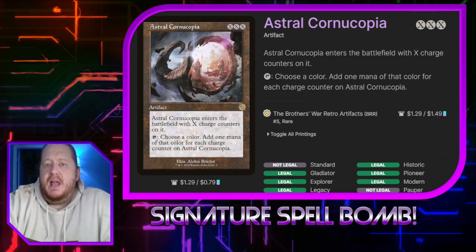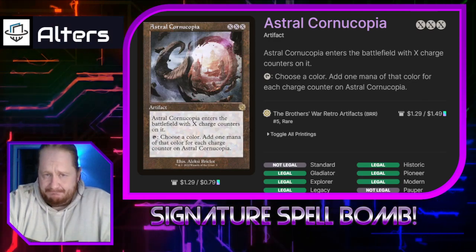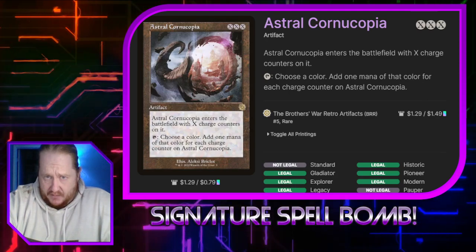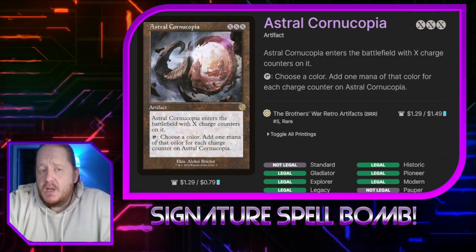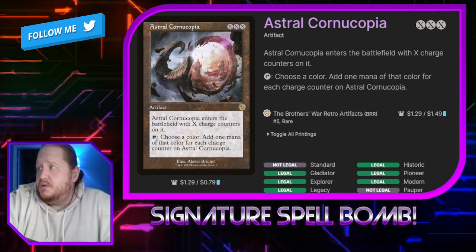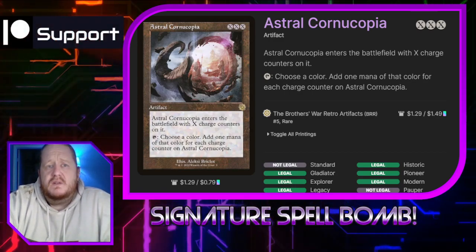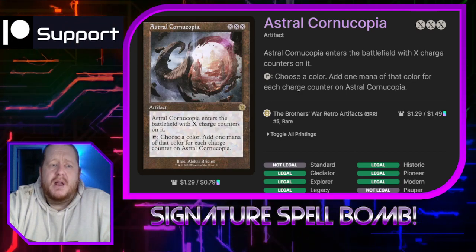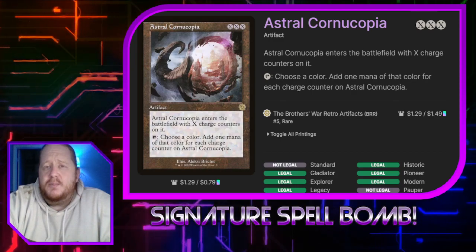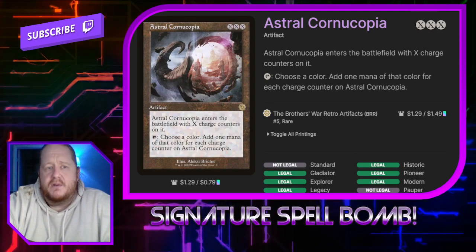Astral Cornucopia costs XXX. It enters the battlefield with X charge counters on it. We can tap and choose a color to add 1 mana for each charge counter of the chosen color. One of the things to do in this deck is to put 1 charge counter on it and play it as a 3-mana rock on turn 3. Then use Core Tapper, proliferate, and other things to keep increasing the number of charge counters on it, and you can end up with an absurd amount of mana.